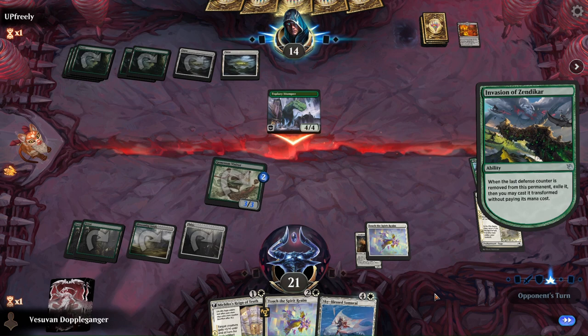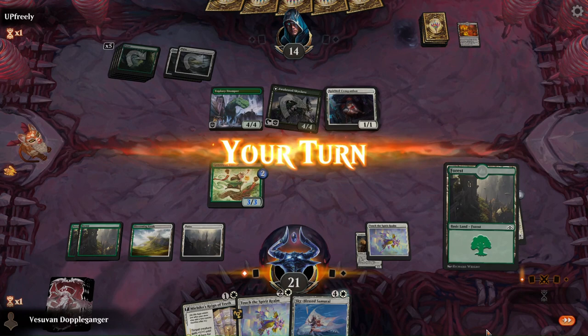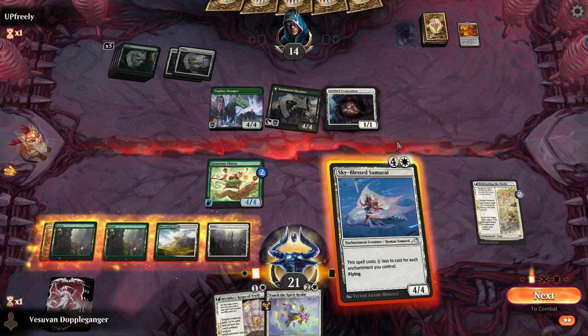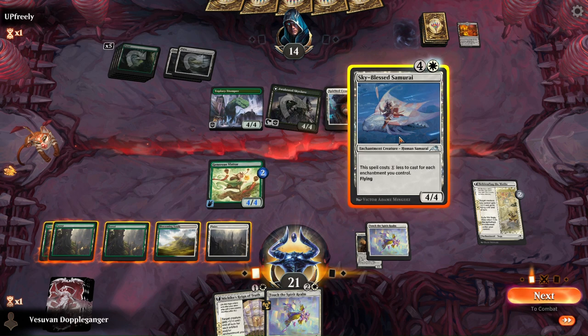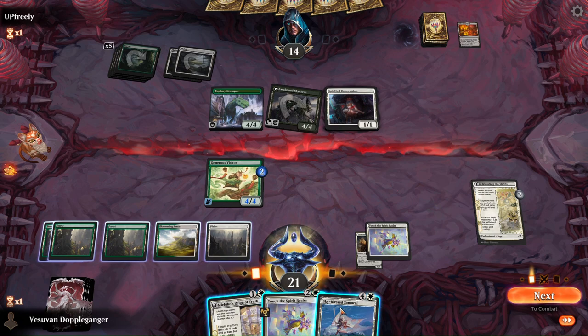Let's see what it gets. Perfect — let's do the flying. Try to figure out how I want to sequence. What I could do is play the Samurai this turn and play the Spirit Realm, and then Michiko's next turn because I get a little bit more out of it. Or I could play Touch of the Spirit Realm and pump up one, two, three — but I don't think that's enough, so I'm going to go ahead and play it this way.